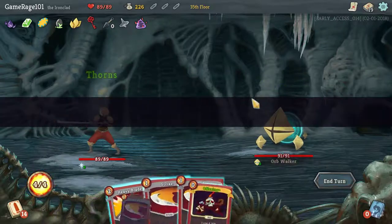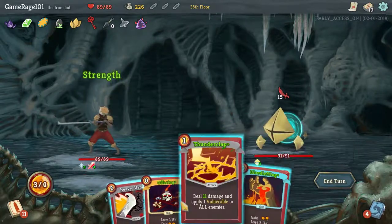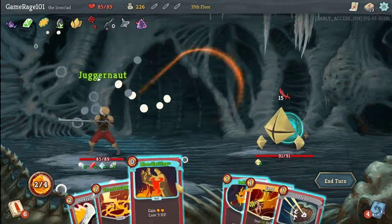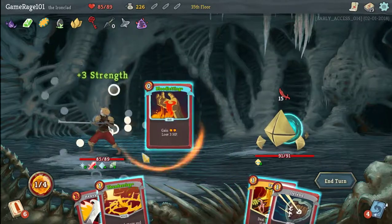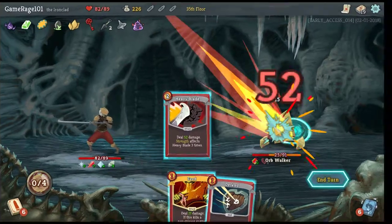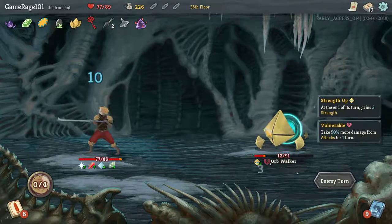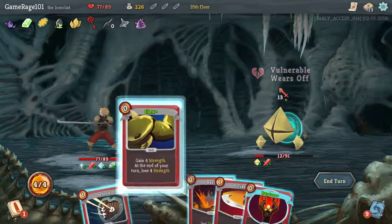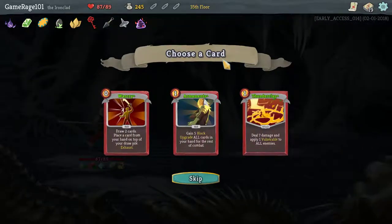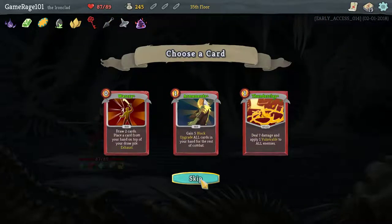You're a pain in the dick. Thunderclap, weakness. Metallicize, Juggernaut, Inflame, Bloodletting, Thunderclap. 52 damage — Jesus Christ — and I'm only taking five more, so that's not horrible. He's gonna die next turn — the amount of damage I did to him on that one turn is absolutely asinine. Oh yeah, they're trying to heal 10 now — that's so good. My Thunderclap's already... never mind, that's not as good.